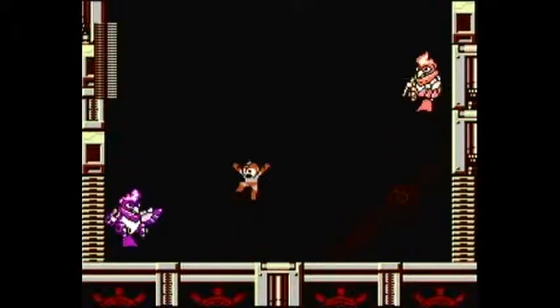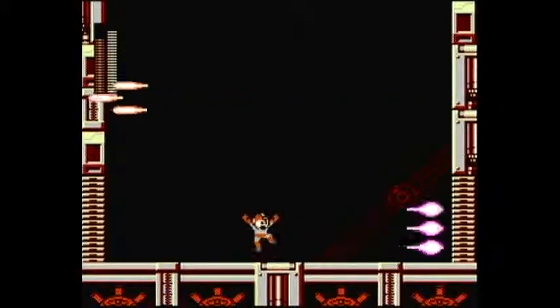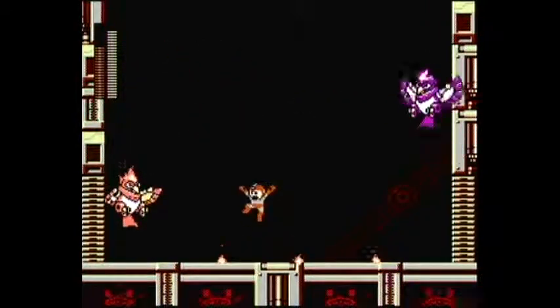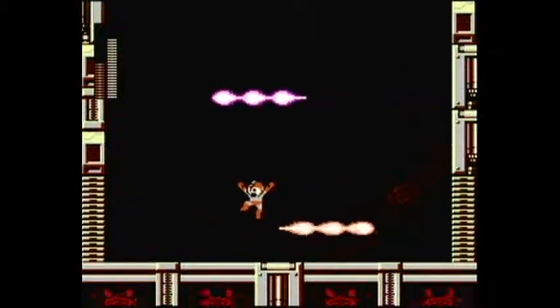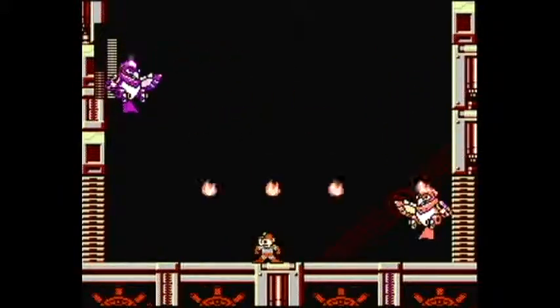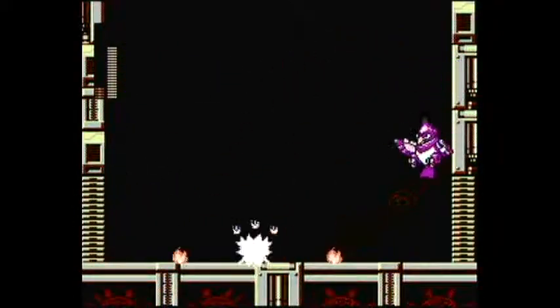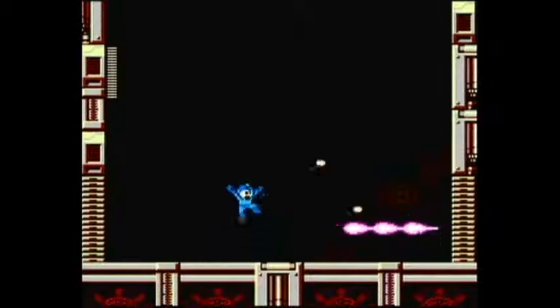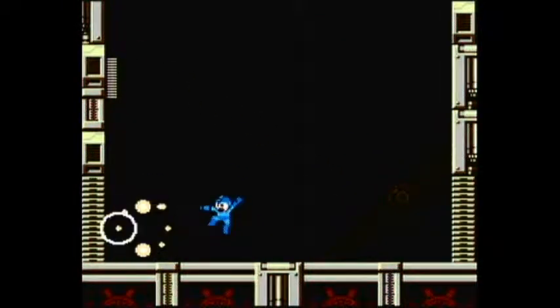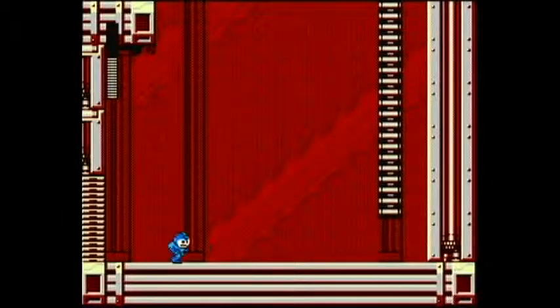Now, this boss I like using Commando Bomb on. Because the mini-boss here is always up next to the wall, making it fairly weak to the weapon since you can always use its more effective form on it. And then you run out. You also have to jump slightly to shoot him normally — you can't shoot him just from the ground.